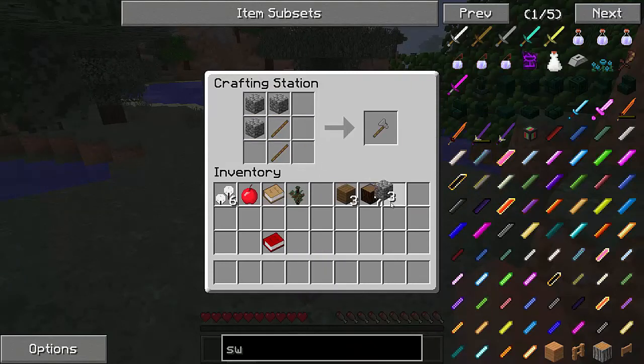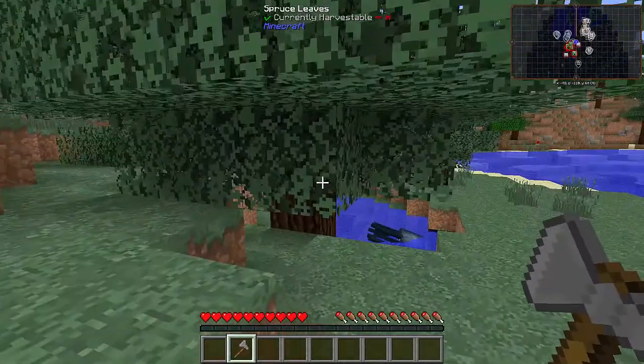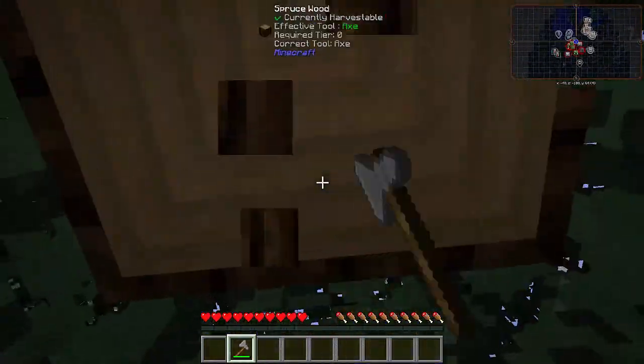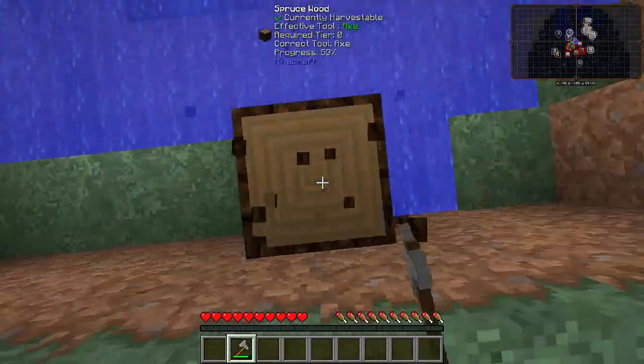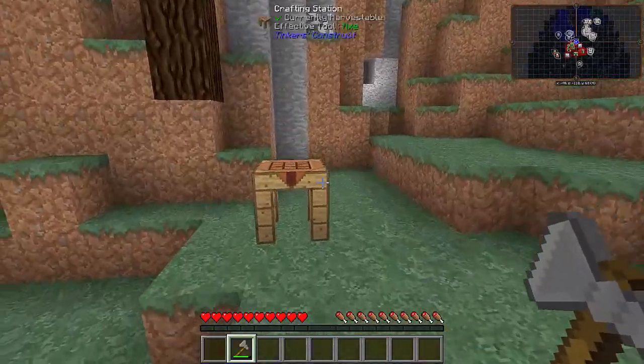There we go. We now have a stone axe, which has 63 durability — I just say chops because that's how many chops you can get out of this thing. We can just chop down trees a hell of a lot faster than with our fist. That is pretty nice. We've got a little bit of wood — 13 exactly.